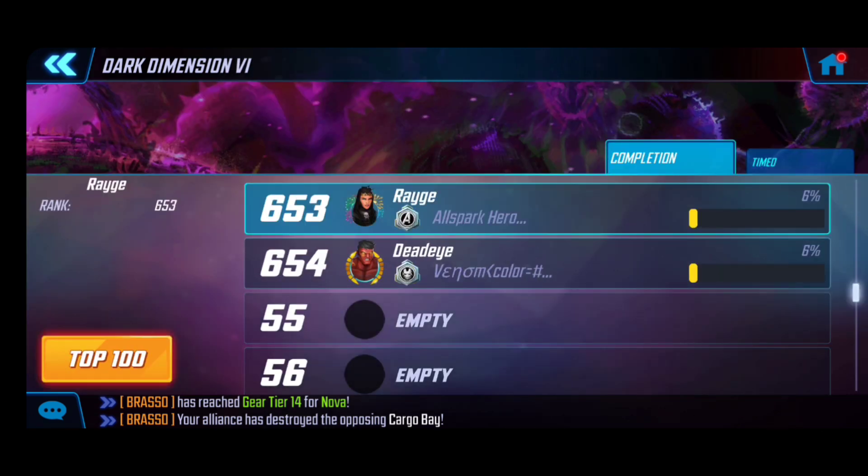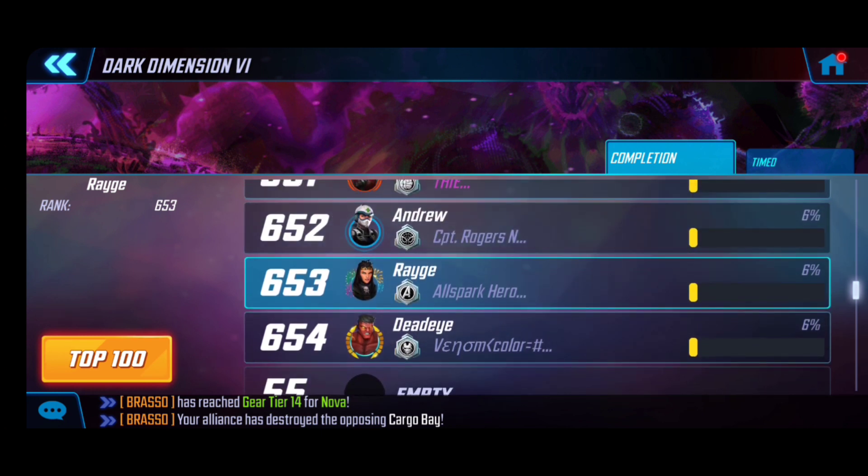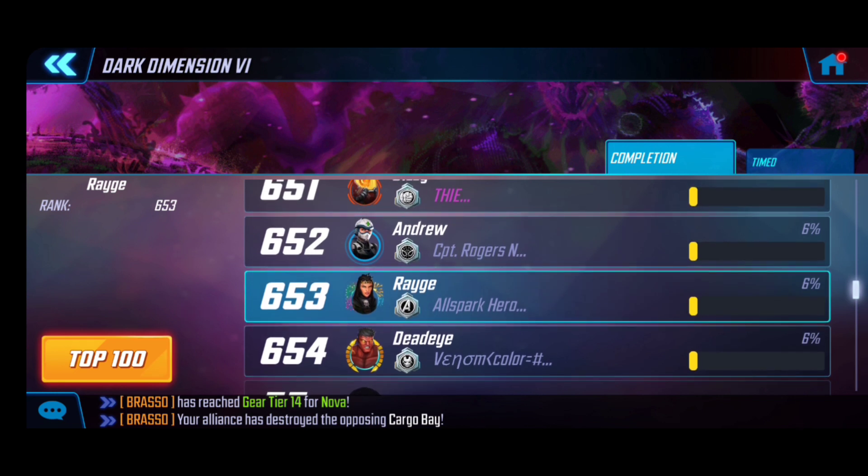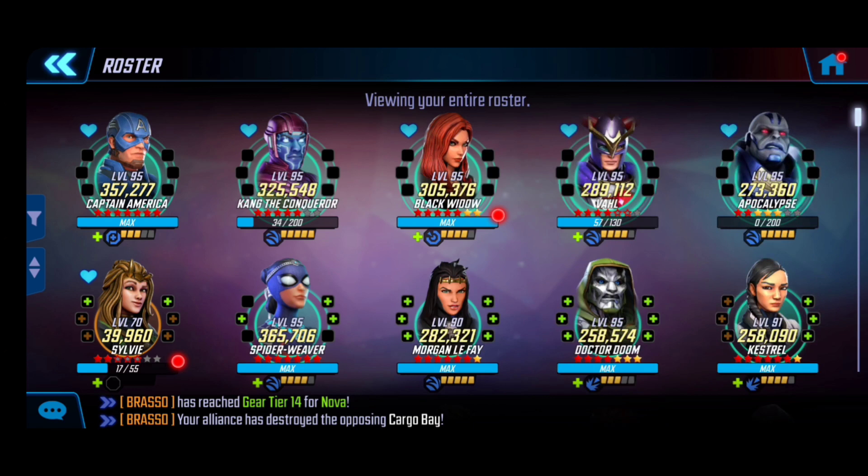After completing the first node, I am actually in the top 1000 players participating in Dark Dimension 6. This is huge for the free-to-play community — it's definitely possible, you don't need to spend money if you're strategic with how you invest resources. The five characters I brought are Captain America, Kang the Conqueror, Black Widow, Val, and Apocalypse. I was strategic in bringing one bio, tech, skill, mystic, and mutant character to balance out the resources.